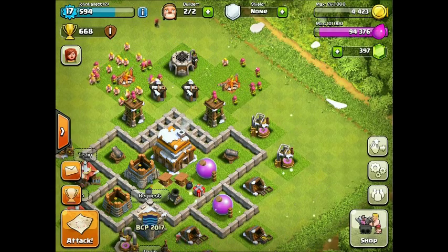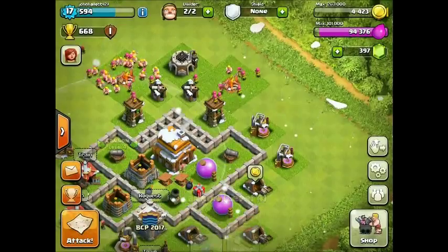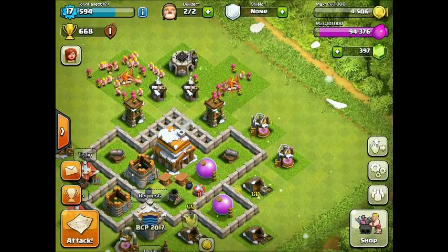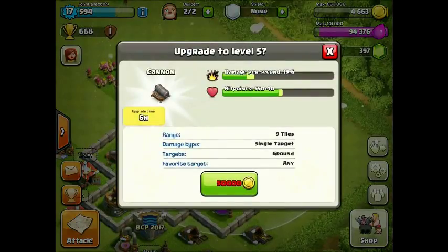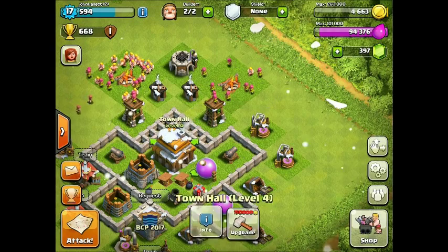So with this episode, we're going to be raiding for 100,000 gold to get both of our cannons to level 5, which is the maxed out cannon level for Town Hall level 4.